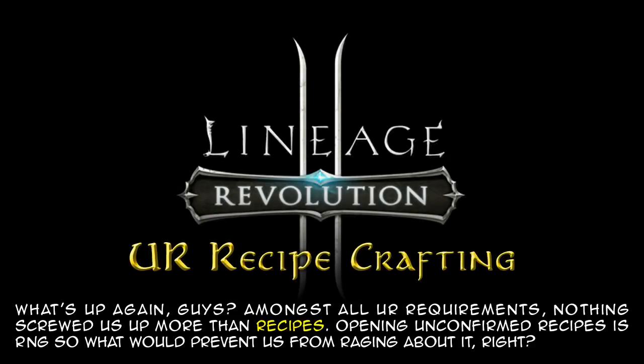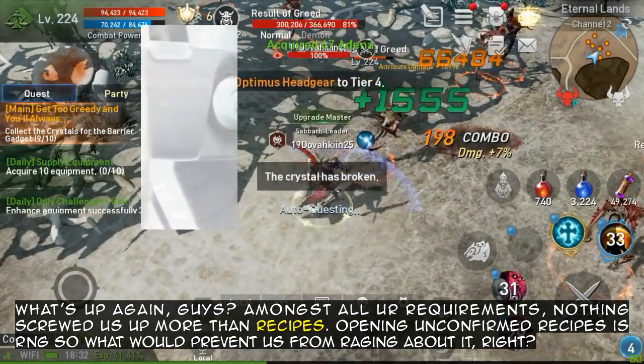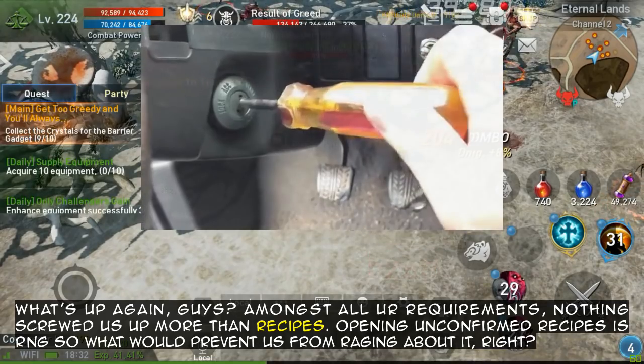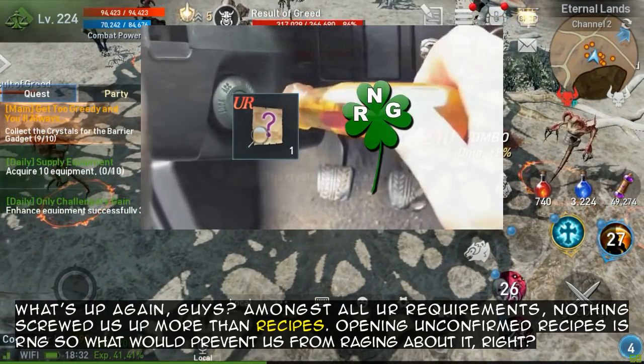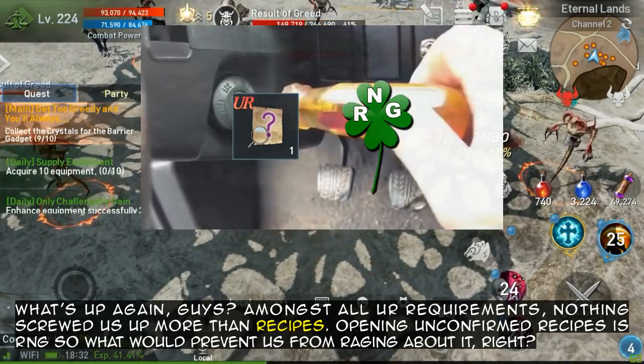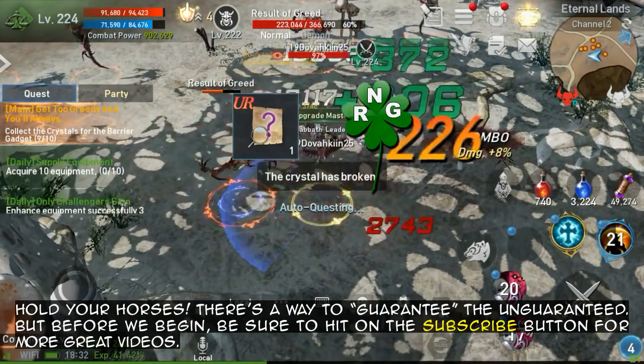What's up again guys? Amongst all your requirements, nothing screwed us up more than recipes. Opening unconfirmed recipes is RNG. So what would prevent us from raging about it, right? Hold your horses.